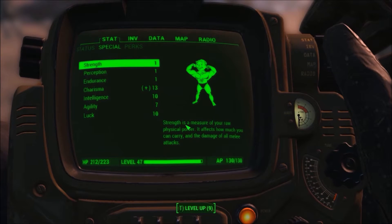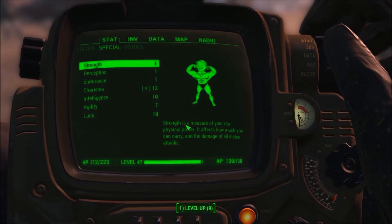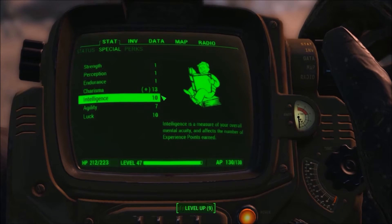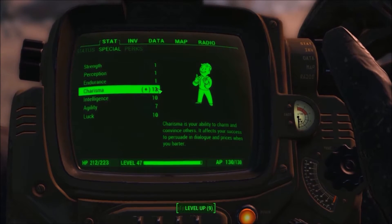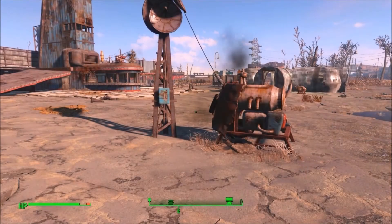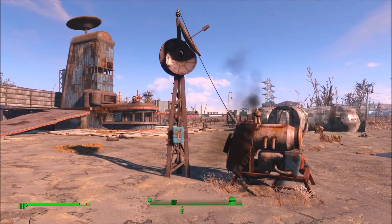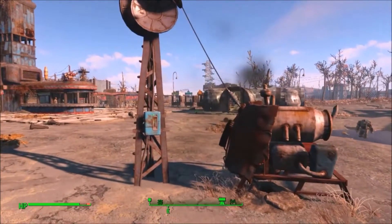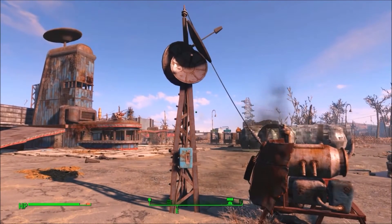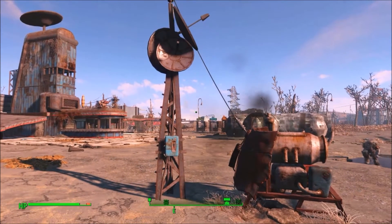Now on to settlers. The max number of settlers you can have at any given settlement is 10 plus your charisma. I'm currently sitting at 13 charisma, so 13 plus 10 is 23 possible settlers. I have 10 natural points in charisma with a few clothing articles to help boost it up. The lowest amount possible is 11, and the highest is 42. Sir Canseco made a guide on how to get up to 32 charisma temporarily to boost settlement population, and you can find his guide in the description below.